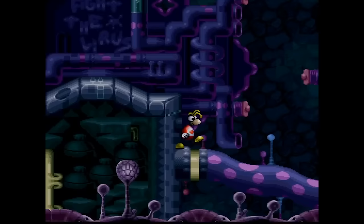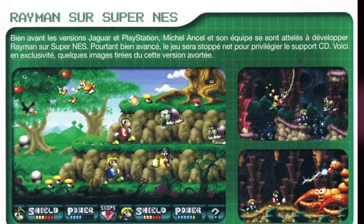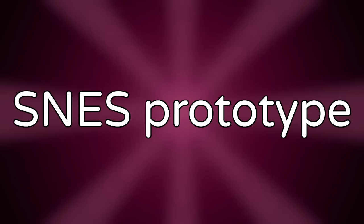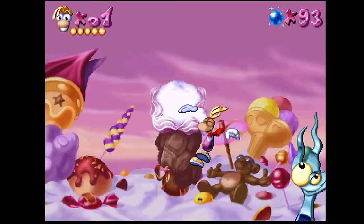Layer 2. The SNES prototype — it is somewhat common knowledge that Rayman originally started development for the Super Nintendo. Some footage exists from magazine articles, and a ROM was leaked by Michel Ancel himself. The ROM is actually playable, though it only contains a single area. The SNES prototype also had co-op, which never made it to the final game.